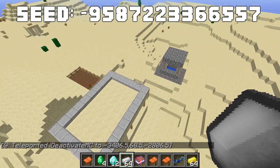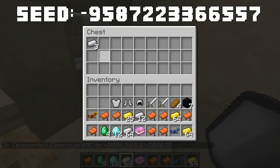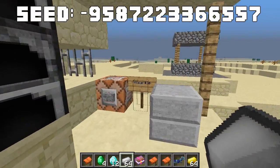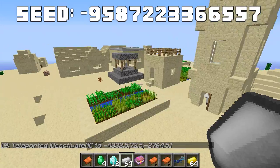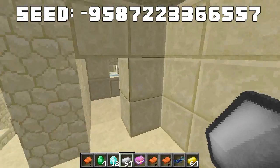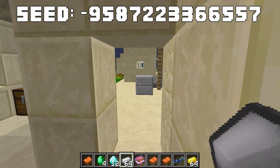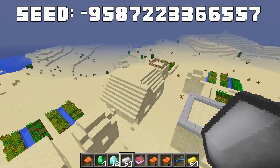The ninth village has a blacksmith again, and between the blacksmiths we're accumulating iron armor fast — we're close to a full set. The tenth village also has a blacksmith, and after looting it we now have full iron armor, an iron pickaxe, and iron tools. This is a really solid survival seed for gearing up quickly.